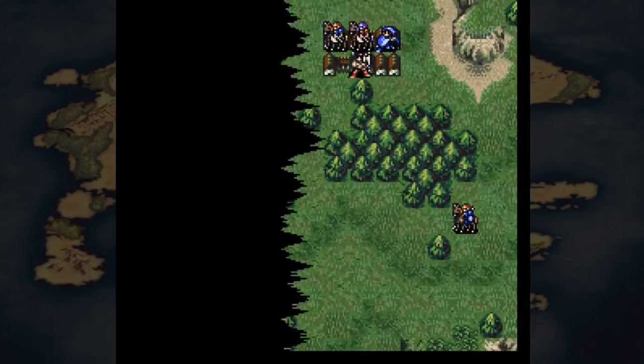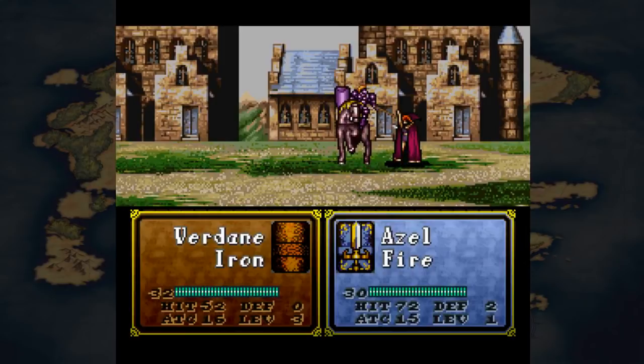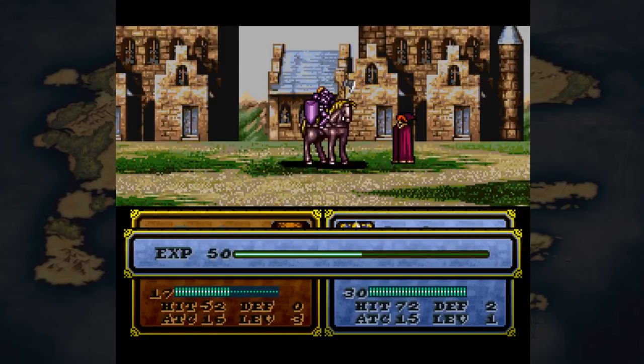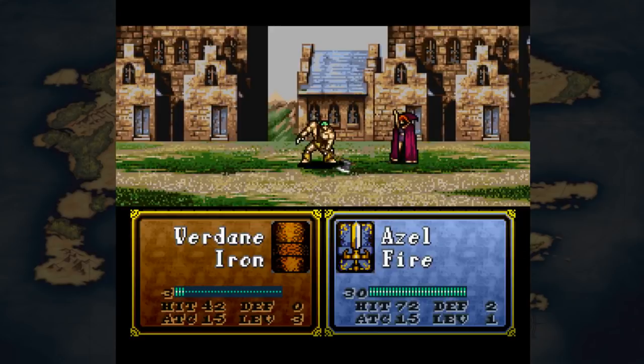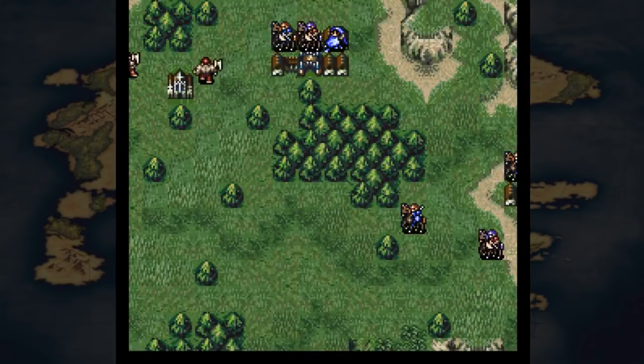The crit rate activation formula is: skill divided by 2, plus the class's crit rate (which now exists), plus the weapon's crit rate (also new), plus the kill count, minus the opponent's luck stat. Every 10 kills adds 1 to the crit rate, to a max of plus 10. It's no longer just a sudden spike at 50 kills.